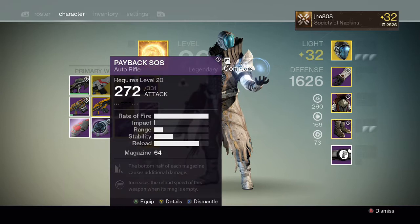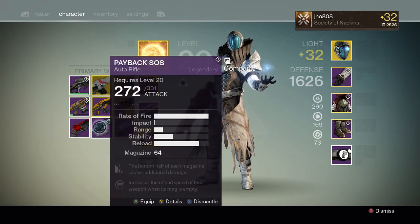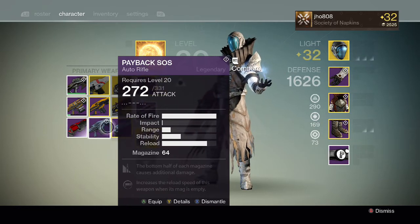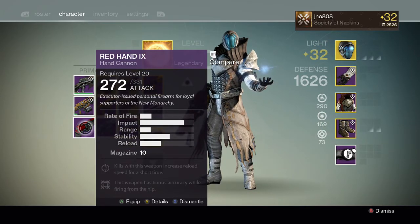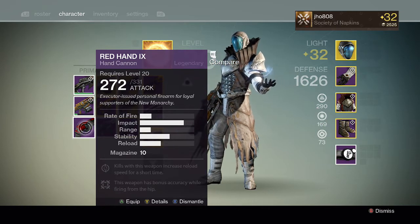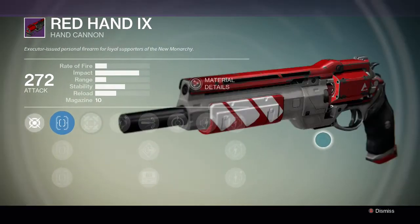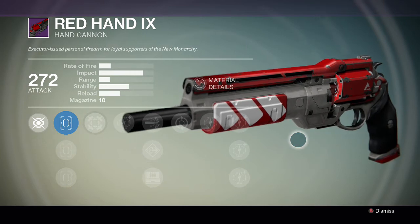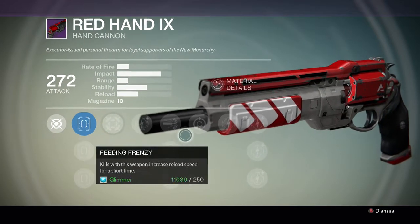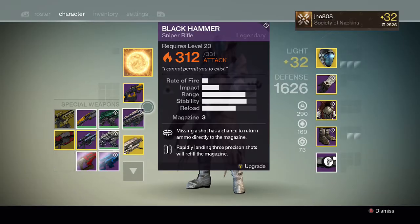Let's take a look at what we got. The Payback SOS — bottom half of the mag causes additional damage, increases reload speed when the mag is empty. That's actually not bad for perks, I might keep that one and level it up. And then for the hand cannon, the Red Hand — kills with this weapon increase reload speed for a short time, and this weapon has bonus accuracy while firing from the hip. This gun looks cool, looks like a New Monarchy gun. The perks aren't amazing, but maybe I'll keep it since I don't have it.